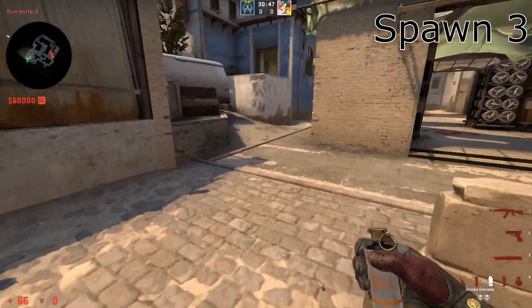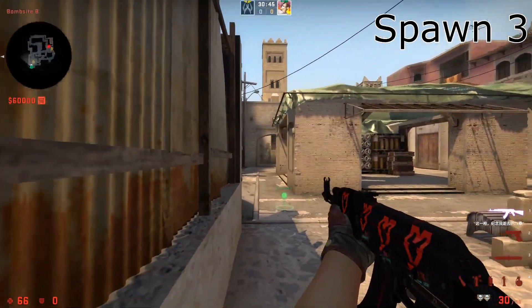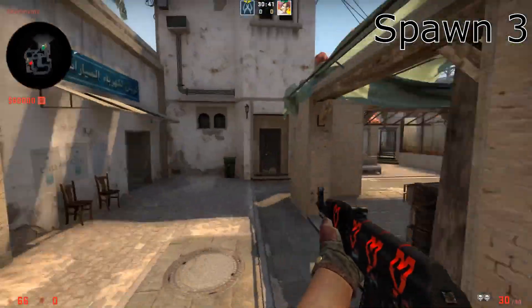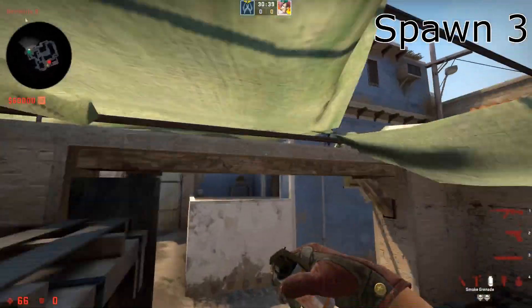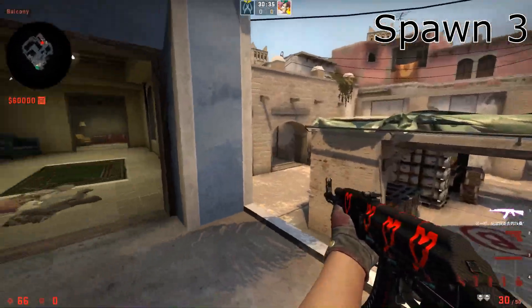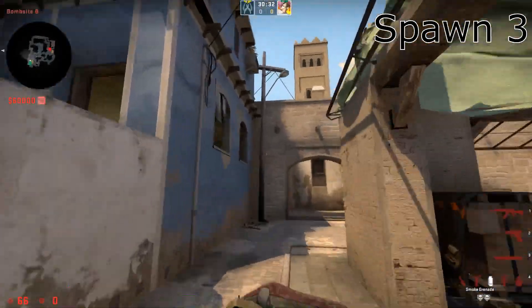He needs to stay with his teammates right here, try to pick and sandwich the guys who are playing side. Because many people either throw the smoke right here or try to fall towards the side right here, and then you can fight them together with the guys who are pretty fast. But it's also important that he doesn't stay here for too long — take the fight, get the kill, then get down on the side and help.